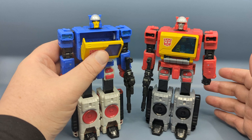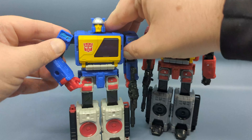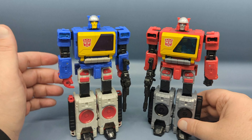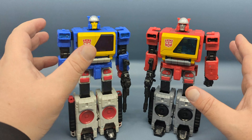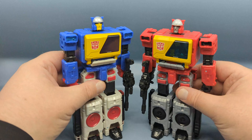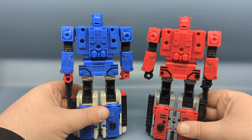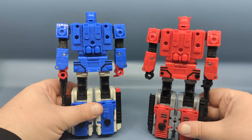Other than the face difference, any other differences I feel are quality control. For example, I find that Twincast can open its cassette door using its robot finger a lot easier than Blaster could — the spring seems a little stronger. I also find that the legs don't peg into the forearms quite as well, and Twincast's legs tend to bow a little forward, which you really don't notice unless you're looking straight down in cassette mode.